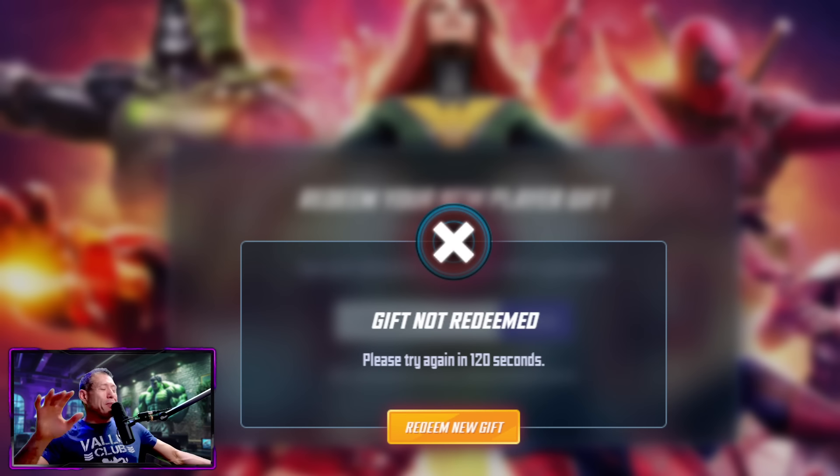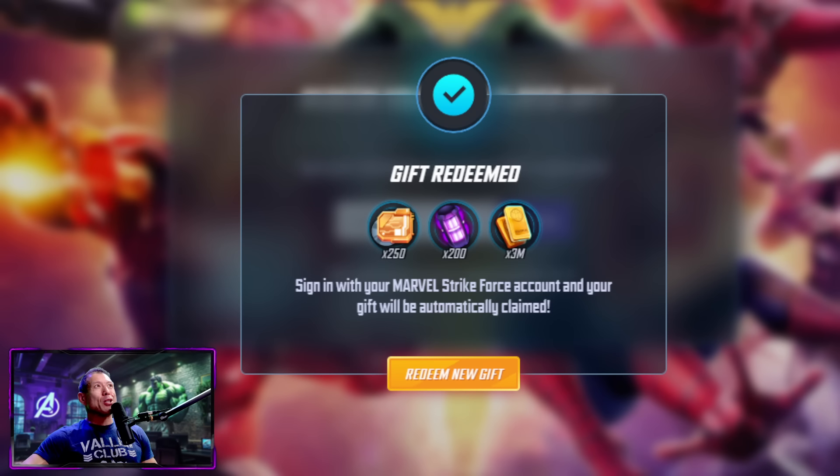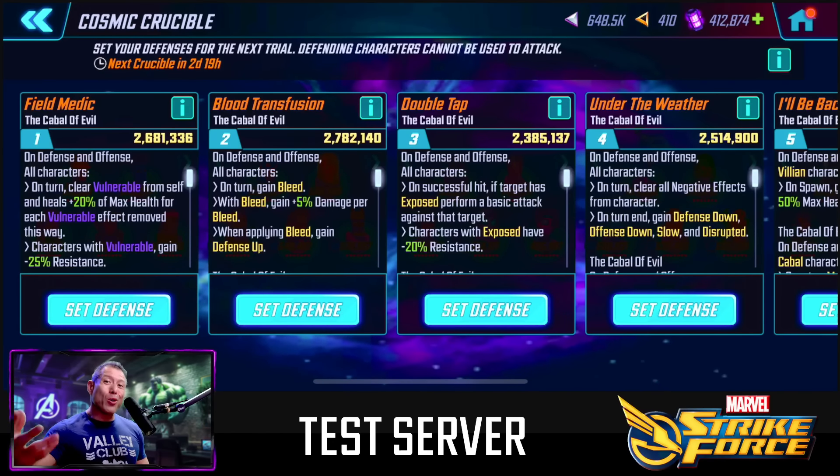Let's go redeem this — as with all these codes, sometimes it takes a while for them to work. After our fifth attempt of trying to enter this, we finally got our gift: three million gold, 200 power cores, and 250 L4 training modules. So make sure you redeem this, and if it doesn't work the first time, make sure you keep trying.